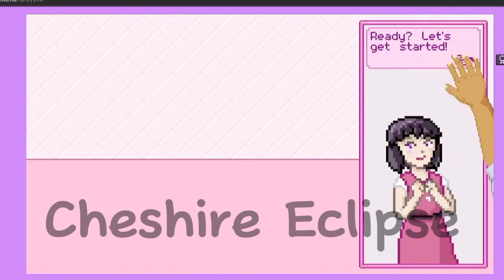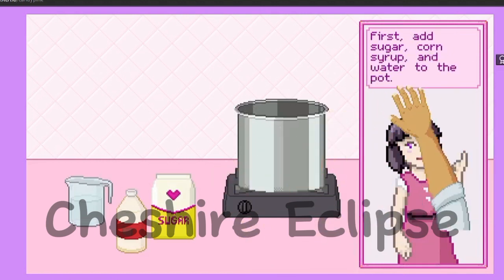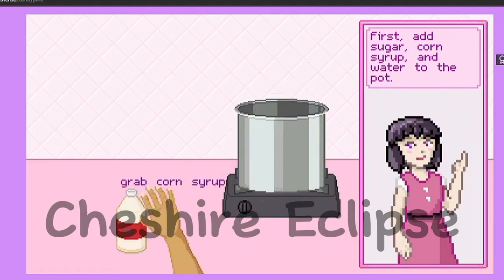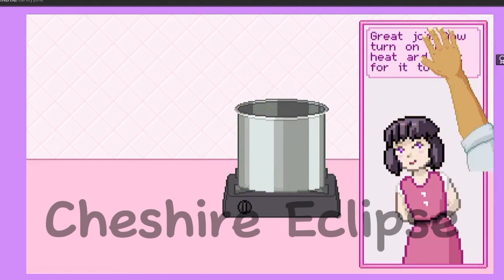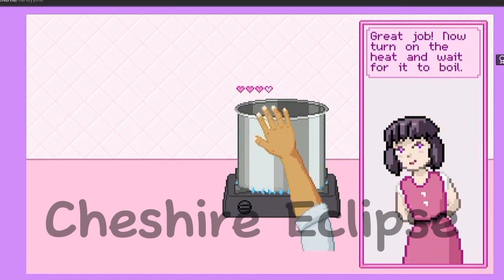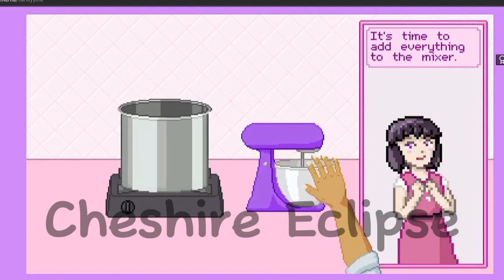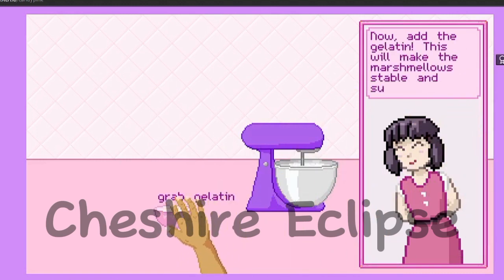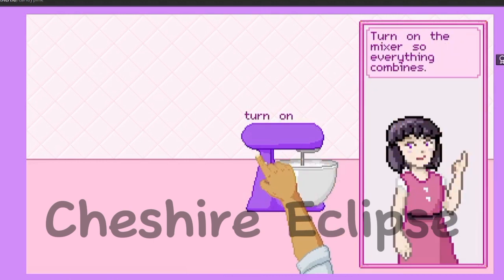Ready? Let's get started. First, add sugar, corn syrup, and water to the pot. Great — now turn up the heat and wait for it to boil. Great job! Now it's time to add everything to the mixer. Then add the gelatin — this will make the marshmallows stable and super fluffy. Turn on the mixer so everything combines.